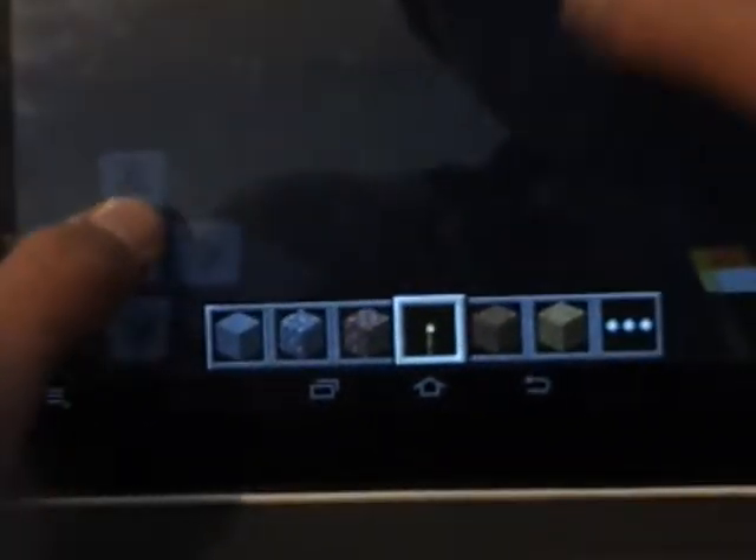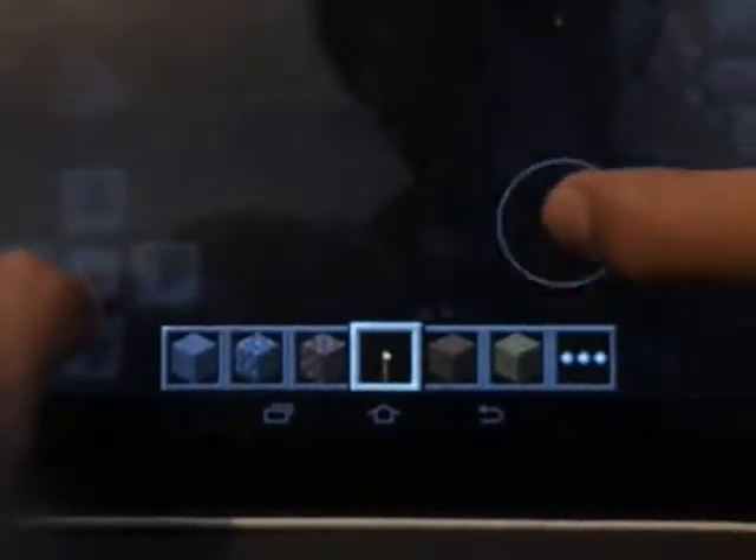What's up guys, this is my Halo 4 Forward Unto Dawn map on my Minecraft Pocket Edition. So that was the cryo tube that Master Chief goes in, and I accidentally broke some pieces, but oh well.